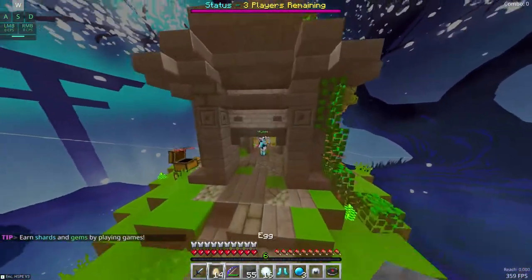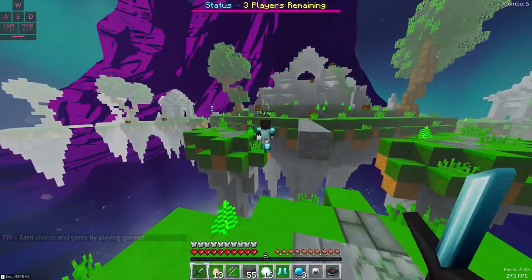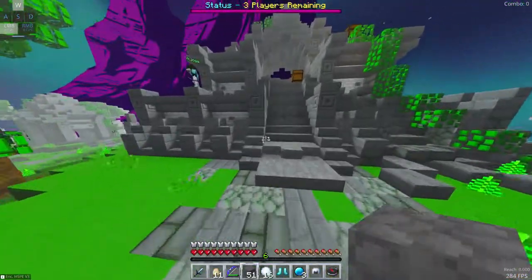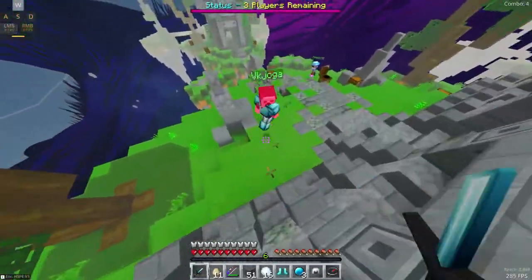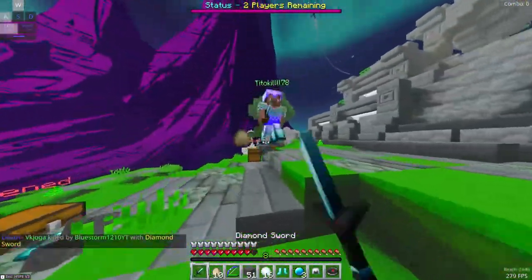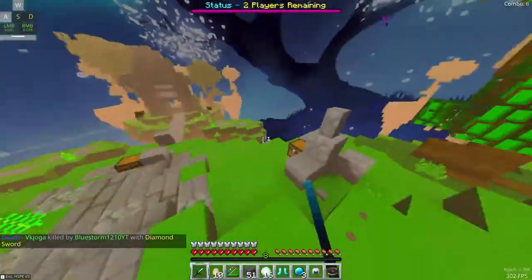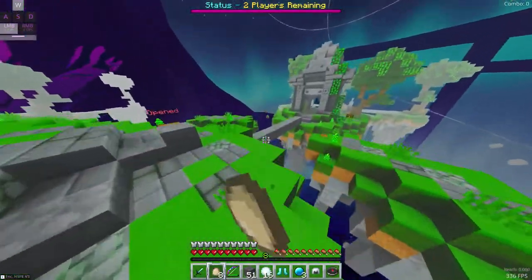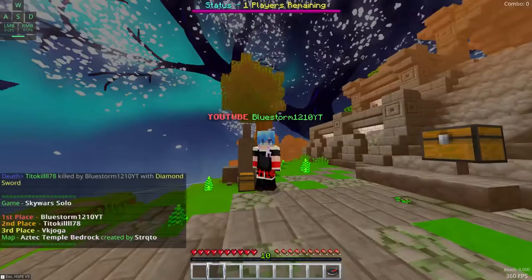I hit him off onto the island — any pearl? If I didn't hit him that one time he would have gone into the void. Let's kill you — you're trying to clean me up, however I didn't take any damage so I don't think that's gonna work. He just jumps off — works for me. GG, on to the next round.